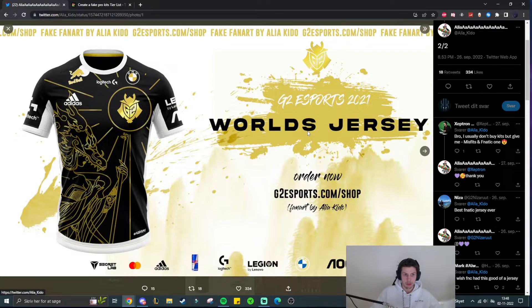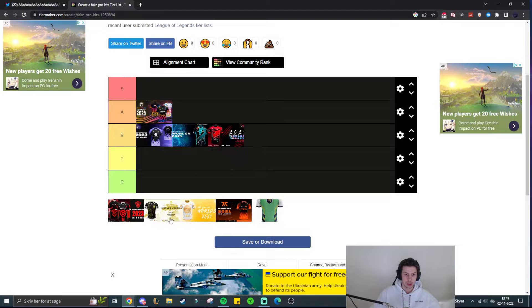Then we have G2 with a golden, white, and black theme with a dragon. I like it. We have the emblem with the logo and then an effect with all these stripes with a circle around it — makes it seem like a shiny sun. The dragon is also half human, kind of like Shyvana, or maybe a Chinese dragon. The cool thing I like here is the design seems simple without being plain — I really, really like it. The sponsor placement could be a little better, but the front design looks very cool, and we have 'G2 Army' at the bottom. I will put this one at the top of B tier.